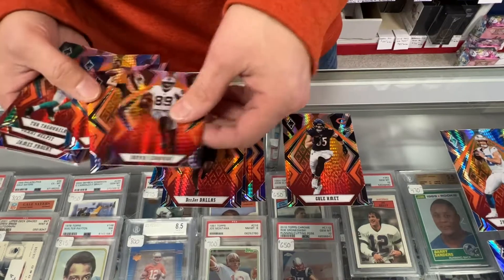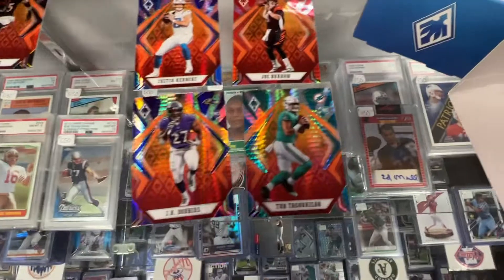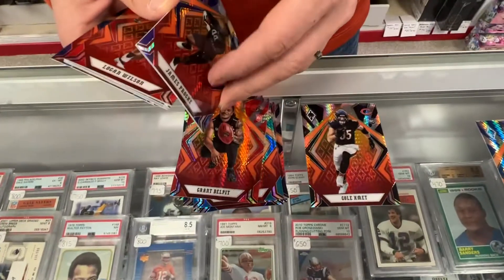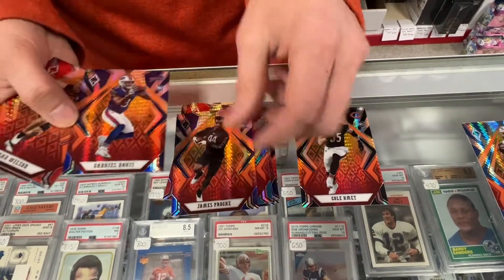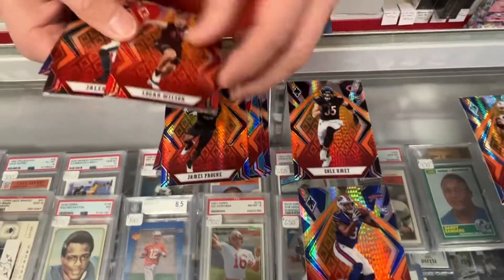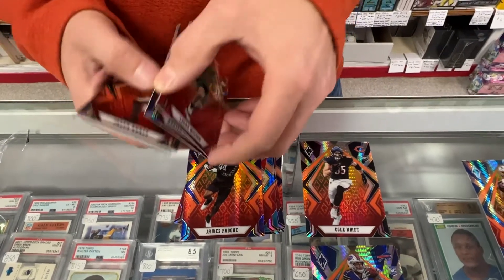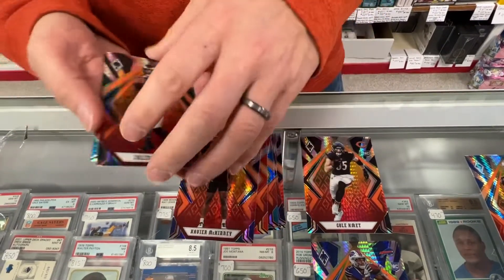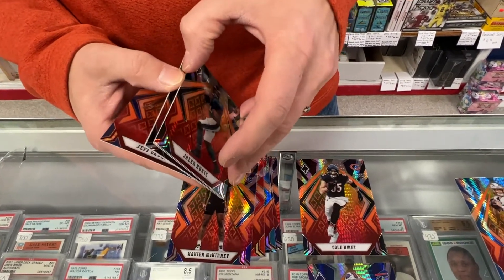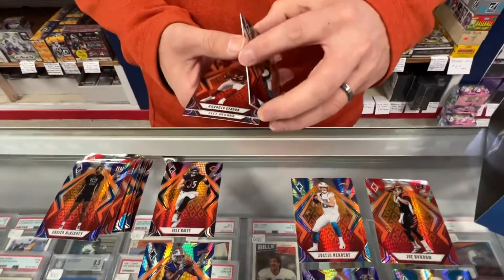Brian Edwards. Cole McDonald. Derek Brown. There's Tua — there's one worth saving. Grant Delpit. James Prochet. There are definitely some duds. Gabriel Davis — he's having a breakout year. Logan Wilson, not great. Xavier McDaniel. Here's a good one — Jalen Hurts. So he made it to the first round of the playoffs. Maybe we'll get a spike on some of his cards depending on what happens this weekend.